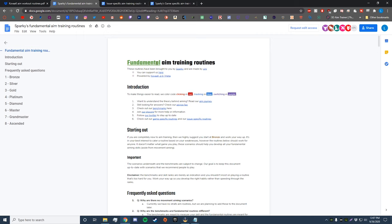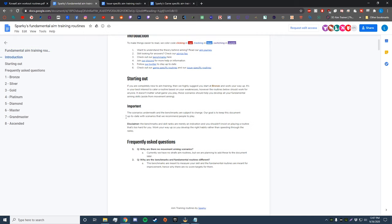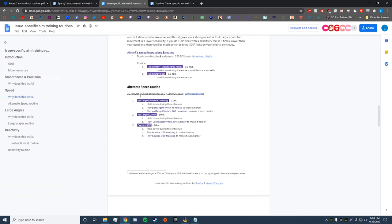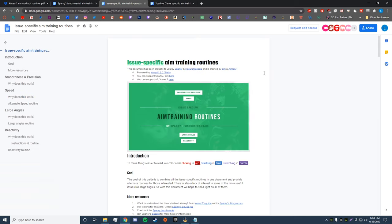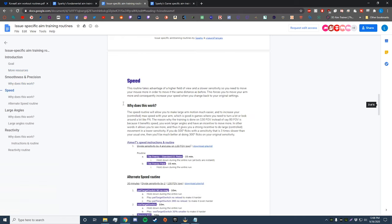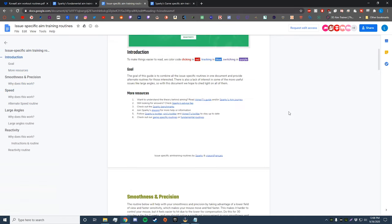The next one is the Sparky routine, which kind of builds off the Aimer7 routine. Give this a read — it's one I'd recommend for a lot of people to start with. I've done it for a while personally and feel it's helped me a ton in developing mouse control. After that is the issue-specific training routines, a guide made by Cine, the owner of Sparky and Aimer7. Here you can focus on specific areas: smoothness, precision, speed, large angles, and reactivity.